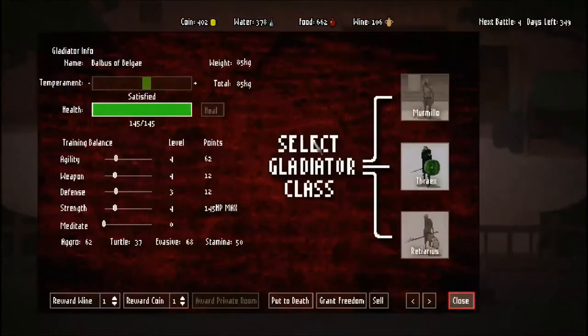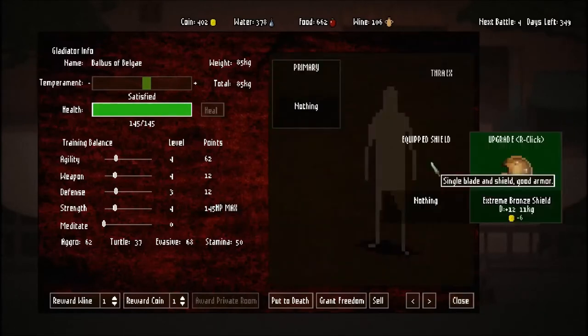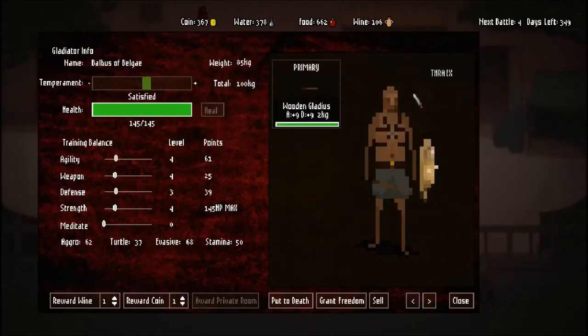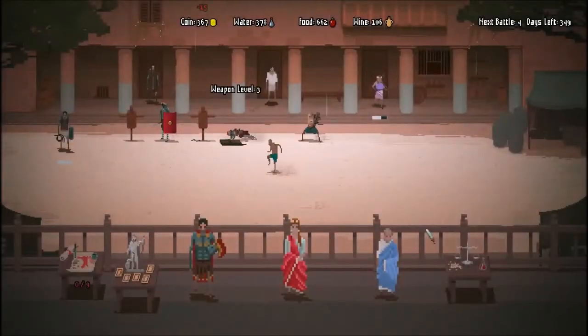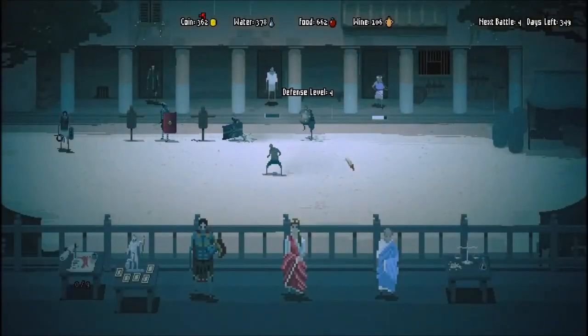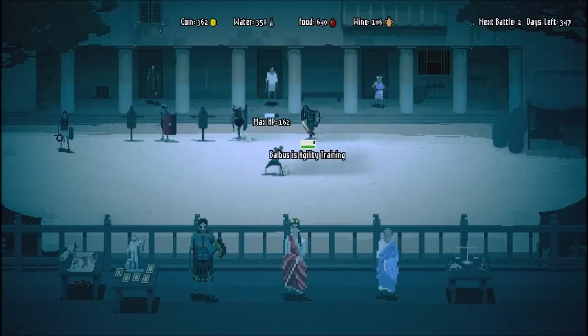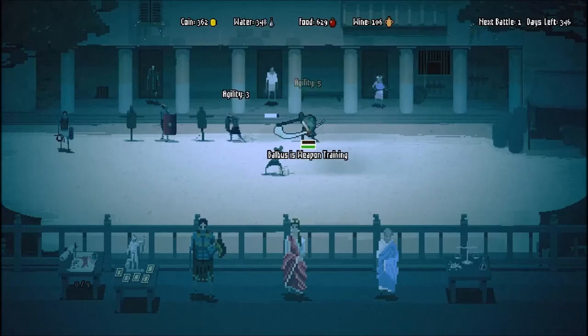Everybody likes me a little bit because I'm freeing slaves. We'll get this guy equipped - he might just be cannon fodder, so we'll turn him into a Thrakes. Usually what I'll do is get them super basic gear - just one, one - so they have something. If you throw them into a fight and they don't have a sword, they'll just run away and cower in the corner. If you give them even the most basic gear they will fight. So if you have to throw in four or five guys in a single fight, at least give them some sort of weapon so they actually participate - otherwise they'll just run and hide and you'll lose crowd favor.